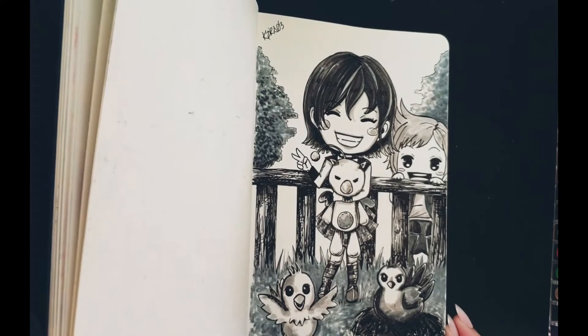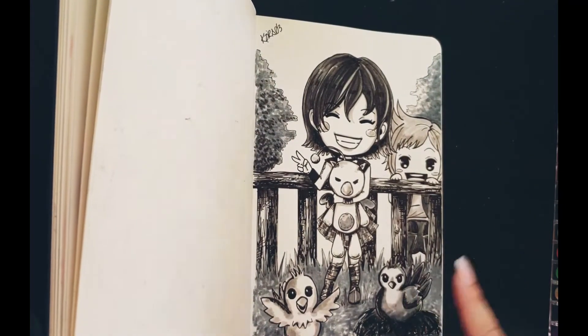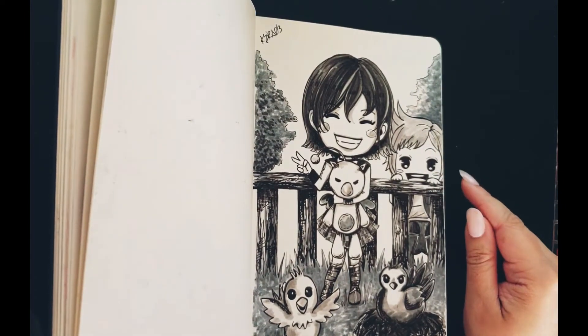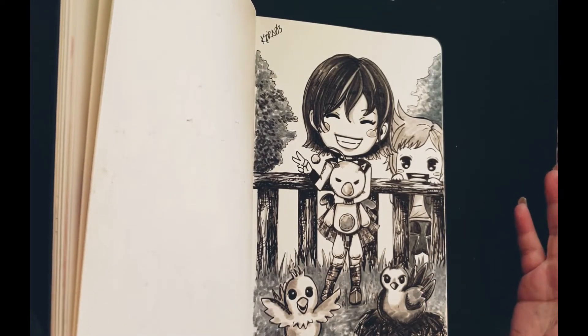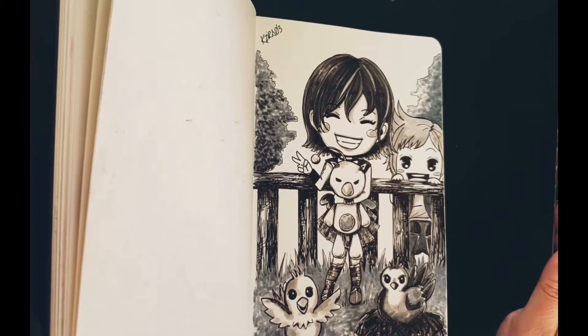So for the next one, this is Iris from Final Fantasy XV with some Chocobos and Prompto in the back, adoring the Chocobos — because if you haven't played Final Fantasy XV, Prompto loves Chocobos so much. Like, he's crazy about it.